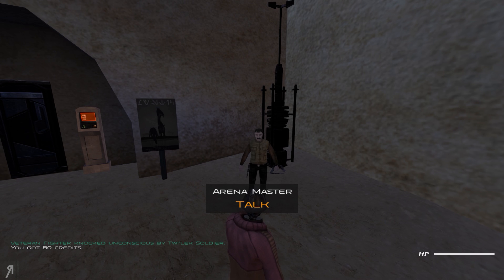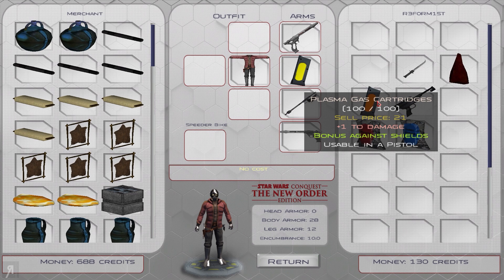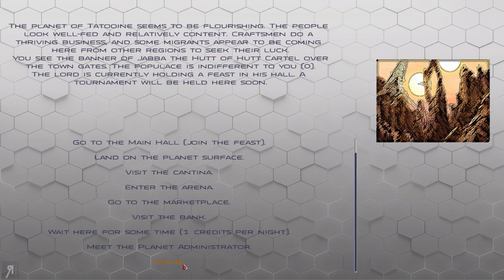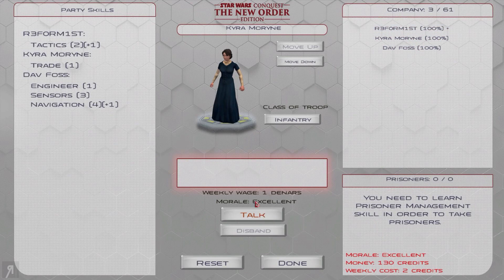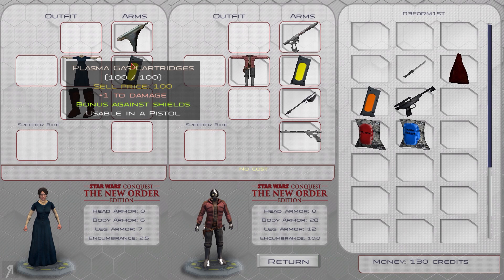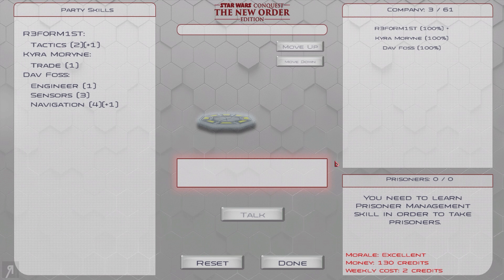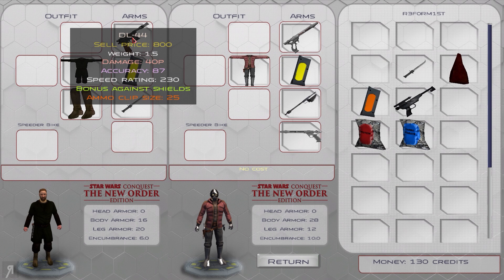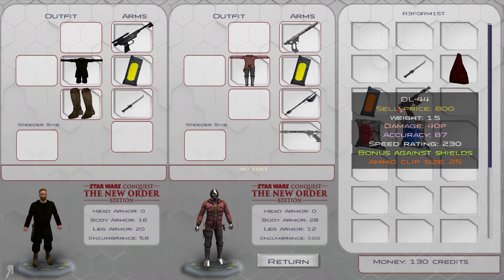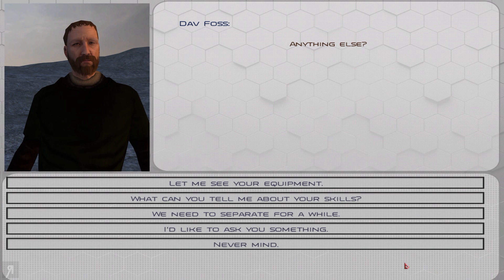There is actually a tournament going on in Tatooine right now, so technically I could do that if I wanted to. Maybe it would be an idea to take a look at Kira — she has 40 in basically everything and has power throw. She's already using a pistol of some kind, which isn't bad. Let's see what Dav Foss is actually using as well. I'm going to give him this weapon because it is a straight upgrade — maybe he'll be a little bit better at combat.